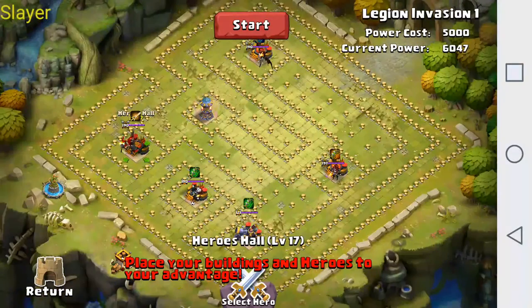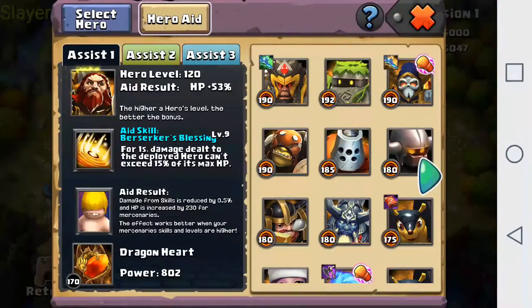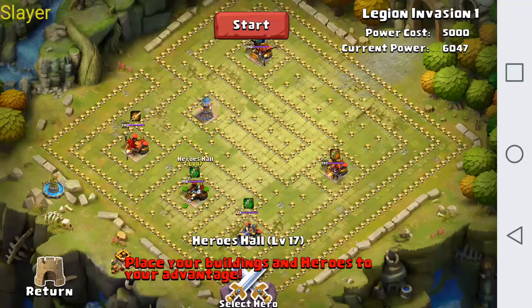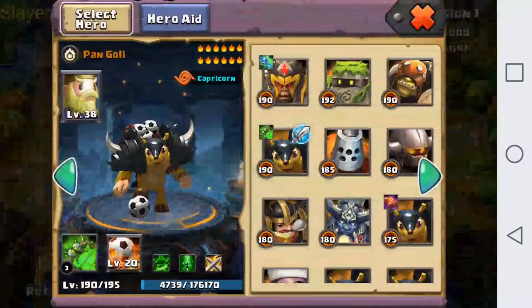I'm going to go ahead and show the hero aids I have. Starting with Toxic Shaman — I have Berserker, Skull Mage, and Saffirix. For this stage you're going to need Berserker on each hero to stop them being one-shotted by the enemy Great Sage. I ran Skull Mage and Saffirix just to get a little bit of extra damage out of his skill, because at the end of the video he actually managed to kill some of the heroes — that's what I was going for.